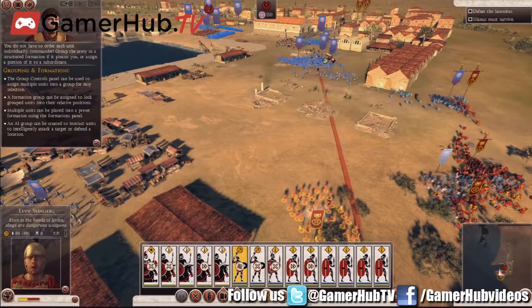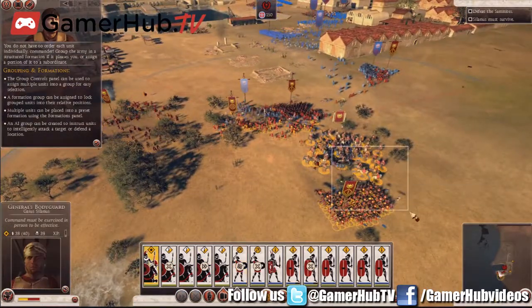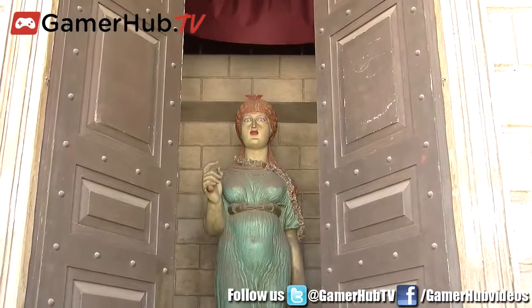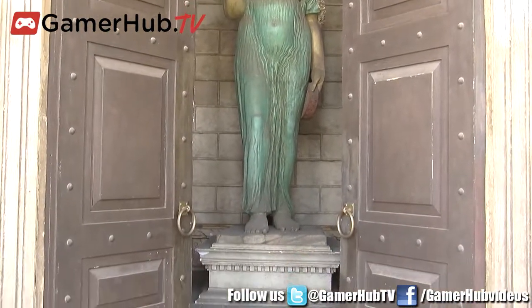Can you talk about the naval warfare and what that adds? Naval warfare is something we added a few games ago and we've been gradually refining it. This is the Age of Oar — it's all about galleys, ramming, and boarding, which is quite different from previous games. It's great fun to ram into the side of an enemy ship and then have your guys leap on and take it over.